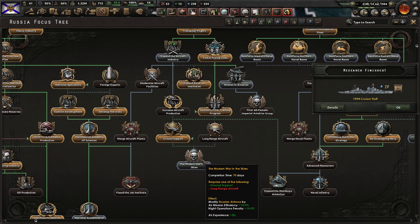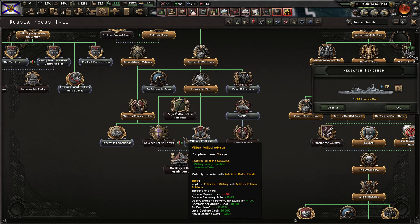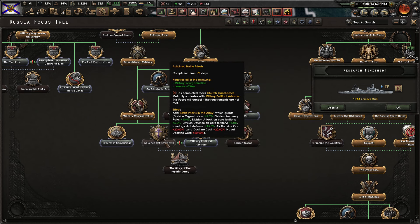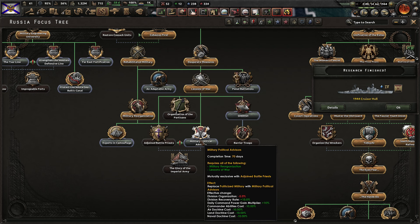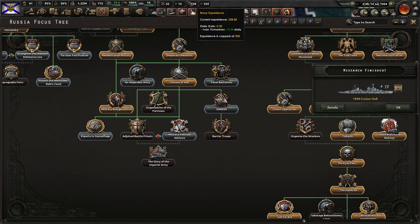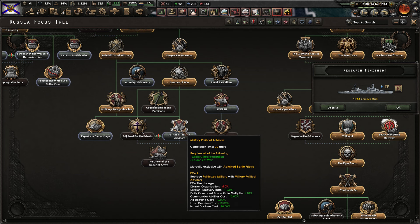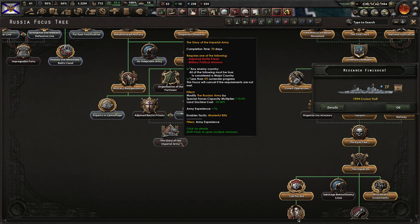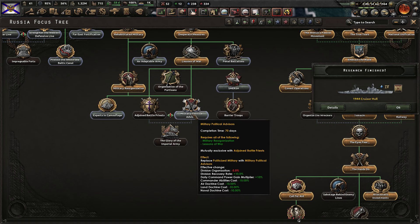We still have a few focuses we haven't gotten yet — some nice bonuses there but too many other things I'd prefer at the moment. The next one we're going to do is the military political advisors. You could instead get the other one if you'd gotten the church candidates, but that results in doctrines costing more, which we don't want. I think we'll go with this one — you do lose a little bit of organization but get some other nice bonuses. Most importantly the doctrines will be cheaper, which we need for the land doctrines with army experience. Once we finish with the mountain troops design, I want to start getting the land doctrines.